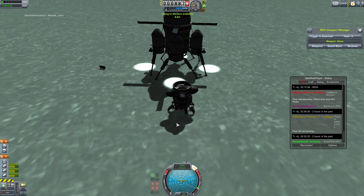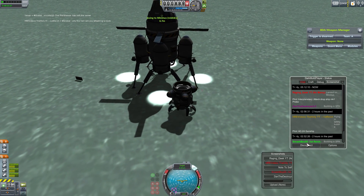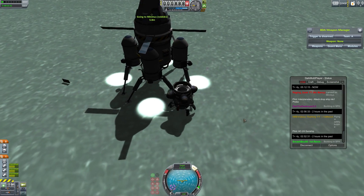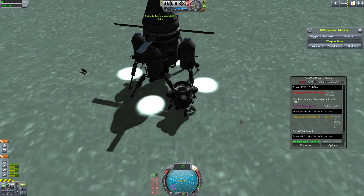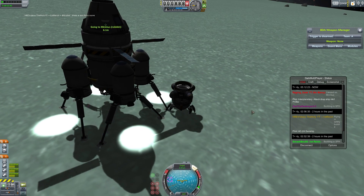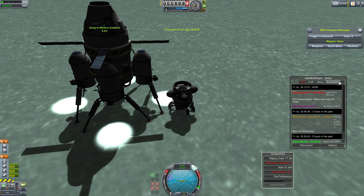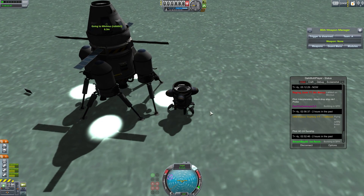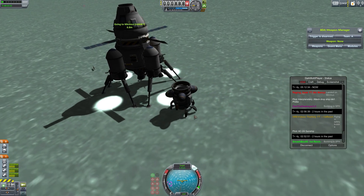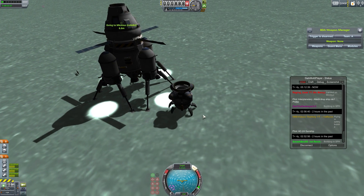There we go — now this is one for the history books. Are you in the server yet? No. Okay, well you'll have to watch this when you see the video. I'm going to crab-walk this thing around. HRE is not impressed. What's his problem? I have this little tiny crab-walking thing — I'm literally right beside the craft right now.